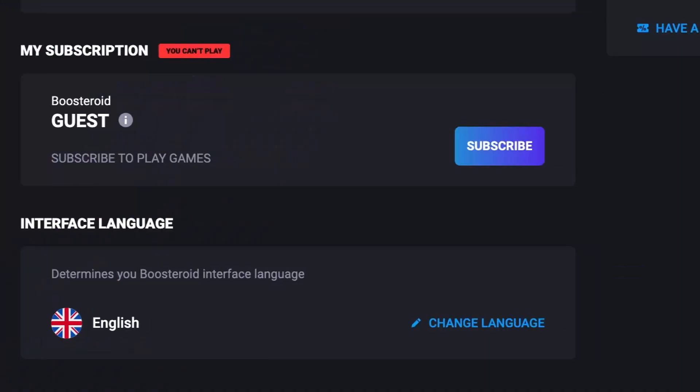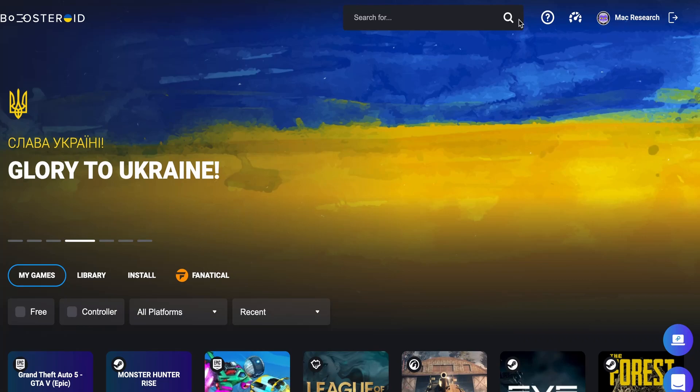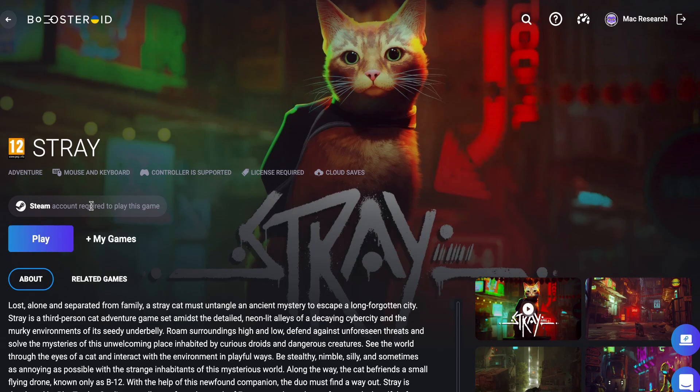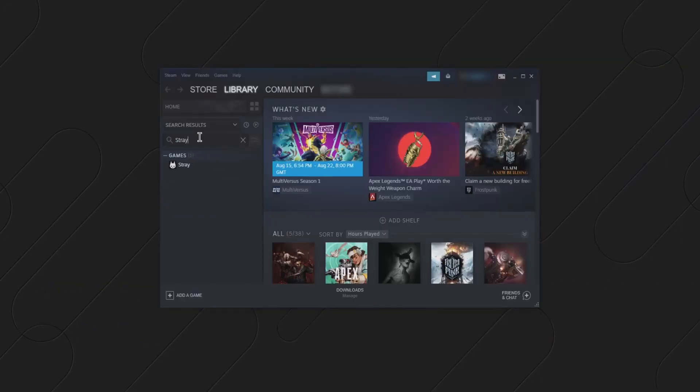Just register on the site, go to your profile, click the subscribe button, and start your subscription. Once you're subscribed, type the game's name in the search bar on the top, open the game's page, select play, then click OK. When you see the Steam login screen, enter your username and password to start playing.